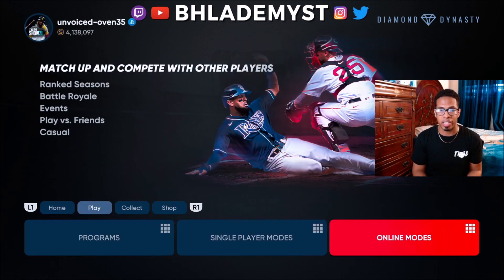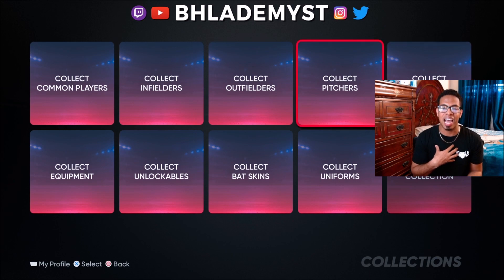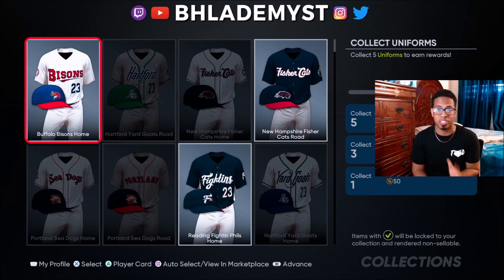There is also something called collections, and there are starter collections. I would highly suggest not locking in anything at the beginning of MLB The Show unless you are looking to be the first to get a certain team's, division's, or even the league's diamond player. Do not lock in anything in the beginning of the game cycle unless it's offering experience as a reward. If it's offering stubs as a reward, do not lock it in — because once you collect an item, you can no longer quick sell it or sell it on the community market.